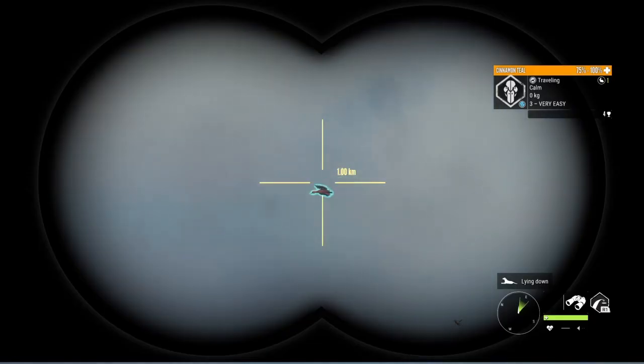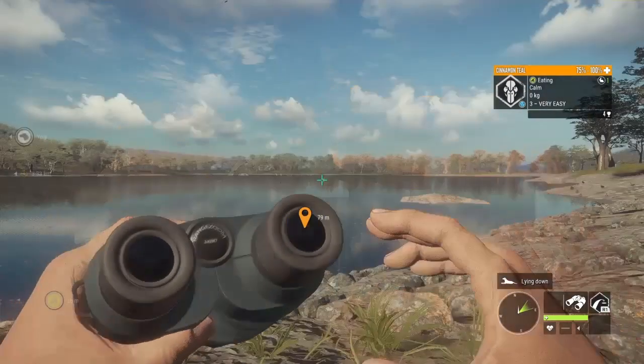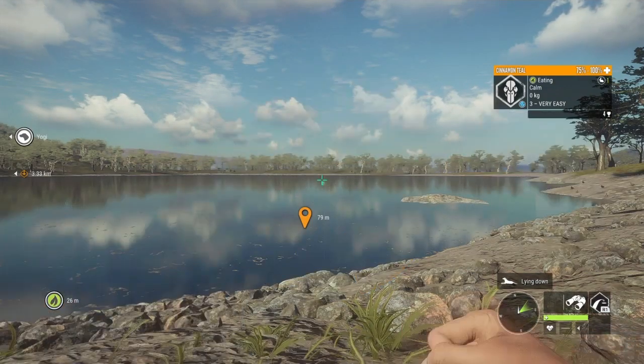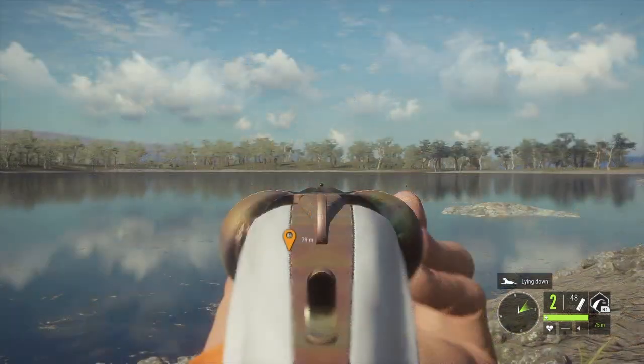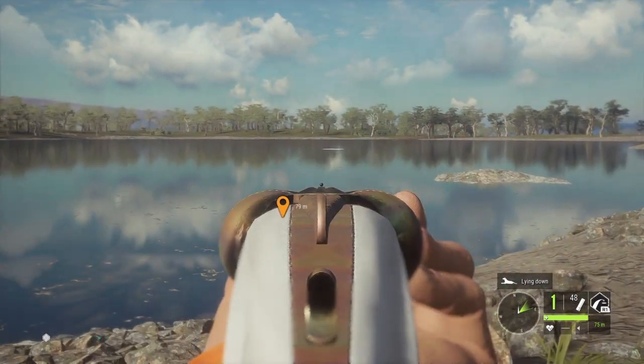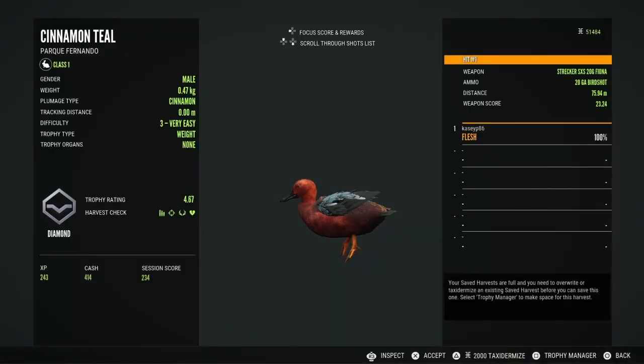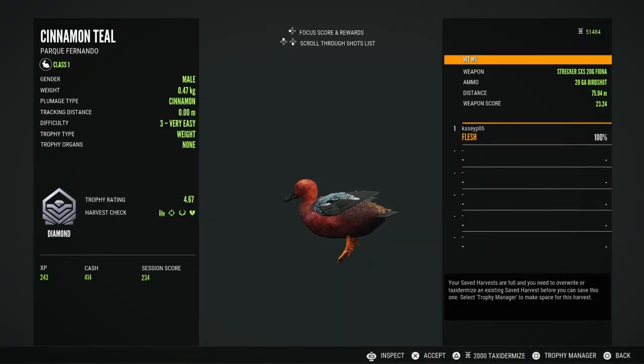I'm down here on Parquet Fernando doing some cinnamon teal hunting. What do I see when I look up but a level 3 circling above the lake. I just went over, laid low, got my 20 gauge shotgun ready, and he landed so I could get a good shot on him. This will be my second cinnamon teal diamond, so my guess is that they're very easy diamonds to get. And there he is — 4.67.